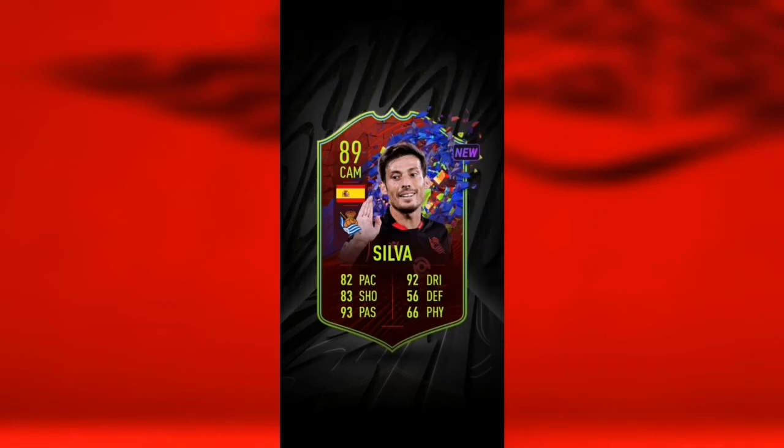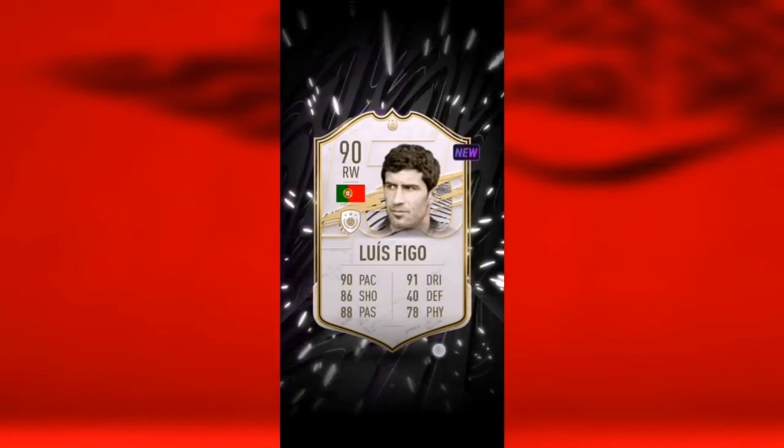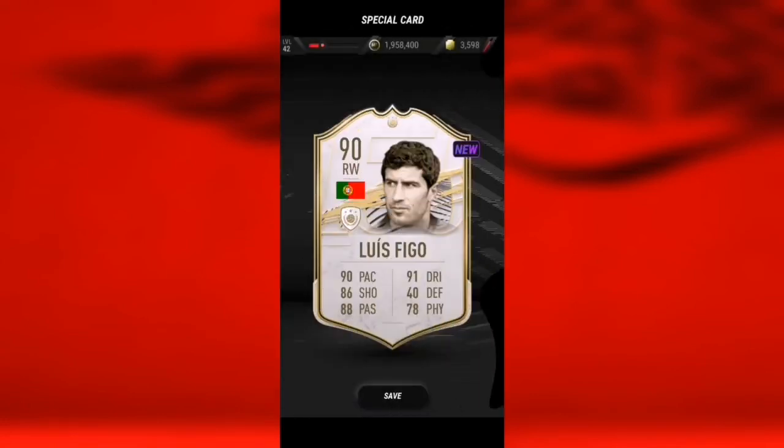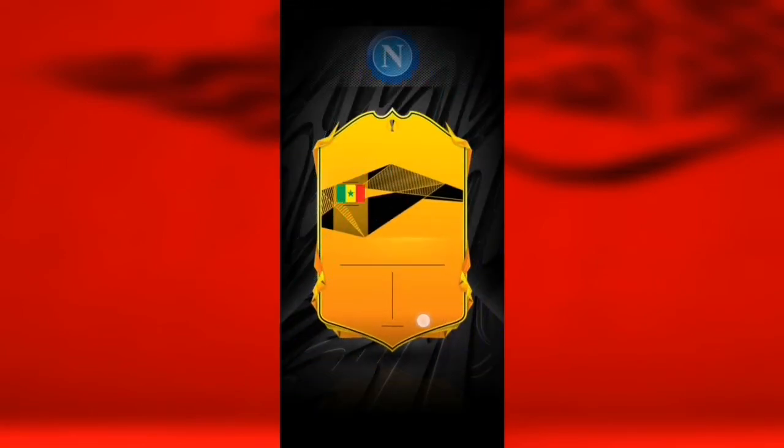Not bad at all! Another icon I think — no, yes it is an icon! Portuguese — okay it's going to be Luis Figo 90 rated! Holy crap — Mad Foot is definitely better than Pack Win today. We get another walkout — Liga, Koulibaly 89!